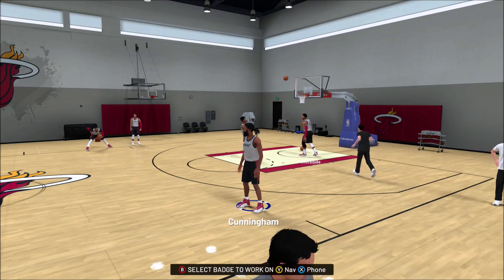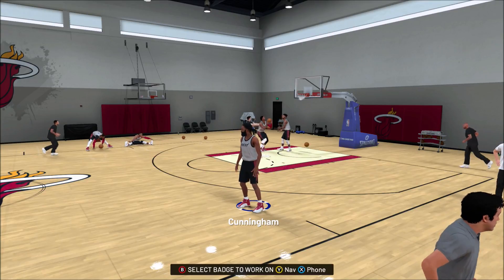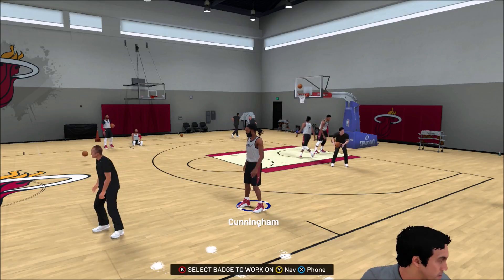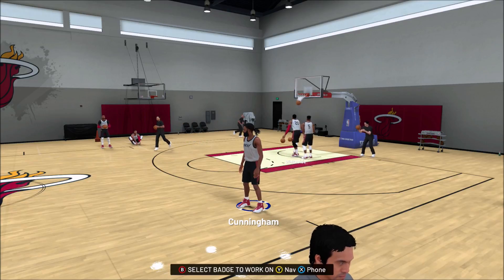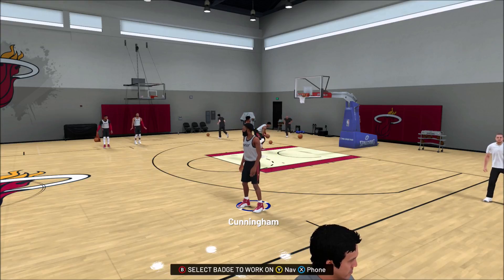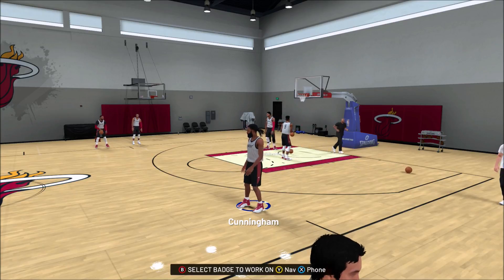With that being said, what you want to do is go play a Park game right after you use all your drills, and they're gonna give you one drill. What I do is play four Park games straight, then go do my four drills that they just gave me, then go back to the Park and play four more. Some people play one Park game and do one drill, but I think you might as well play all four first.